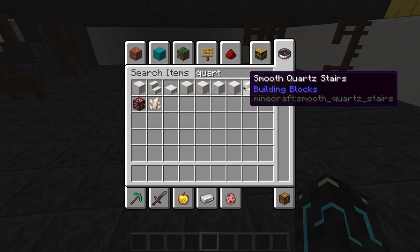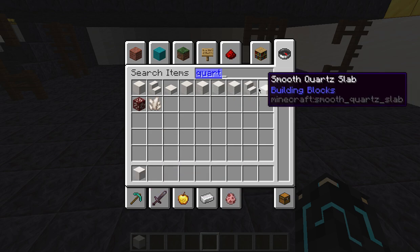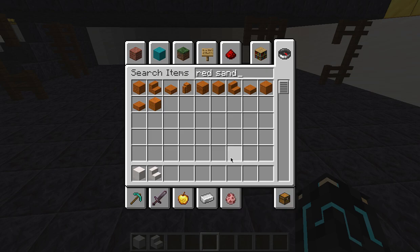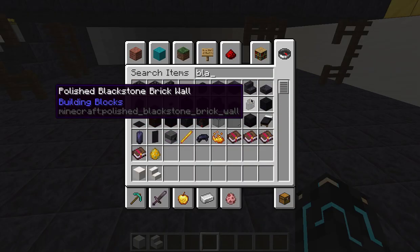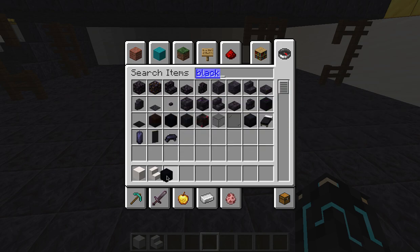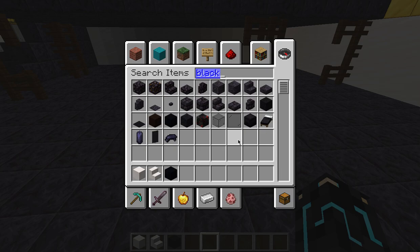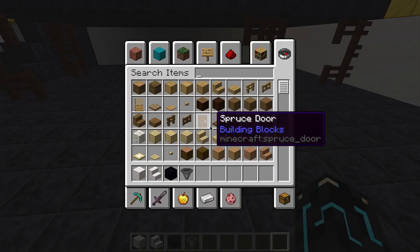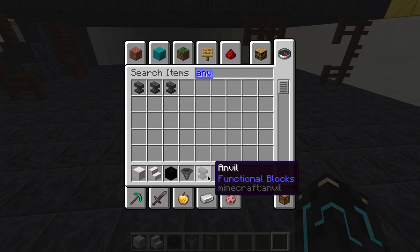The first thing you want to get is any block that has a stair — for instance smooth quartz, red sandstone, all that stuff, whatever you want. For the wheels you can have whatever color you want, but for the actual tire itself you need black concrete. For the wheels I'm just gonna keep them black, so don't get anything if you want them black. You'll also need a hopper, as well as what I like to call an engine.